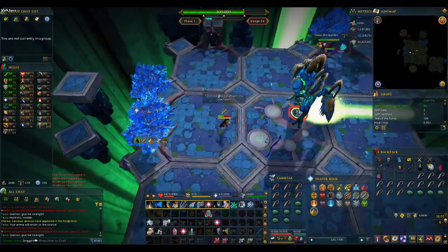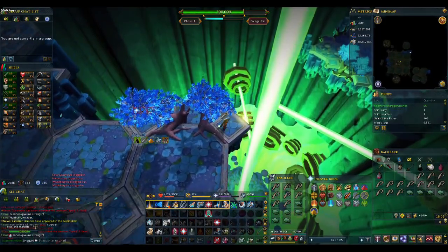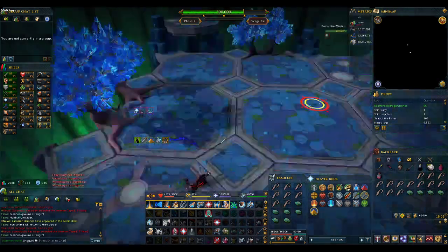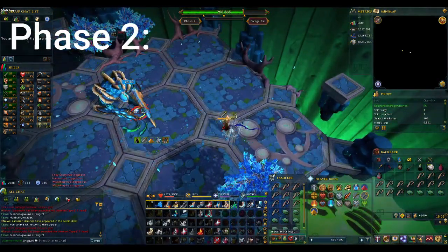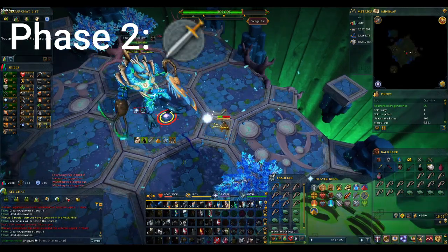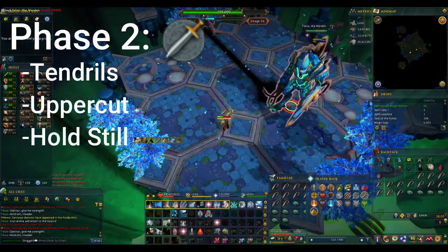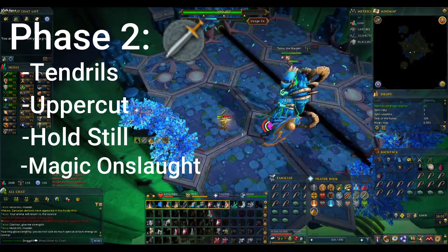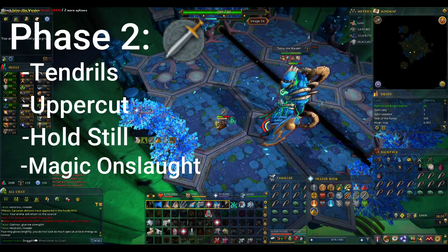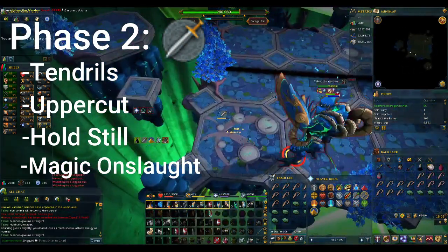After that, Telos will shatter the platform you're standing on, sending you into phase 2. Depending on which mechanic Telos did last in phase 1, he will start with a different mechanic in phase 2, but I will touch more on that after we cover all of the phases. Telos will continue to attack with melee and will keep all three mechanics from phase 1: the Tendrils, the Uppercut, and the Hold Still. For this phase he will add one more, that being the Magic Onslaught. We will also be exchanging the green beam for a black one. While Telos is standing in the black beam, he will be charging the Magic Onslaught, and while you are standing in it, you will take and deal less damage.